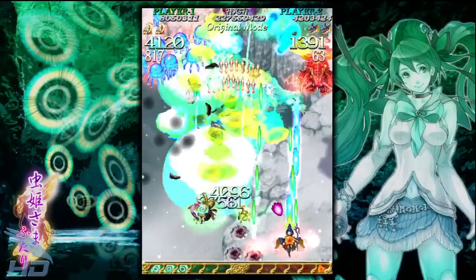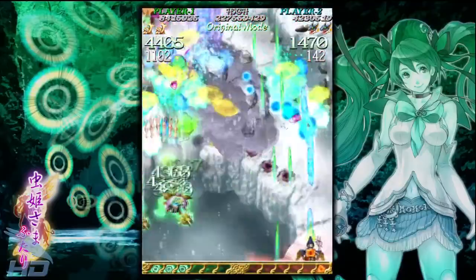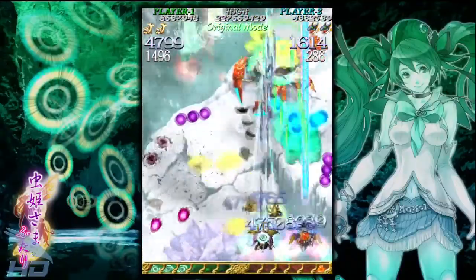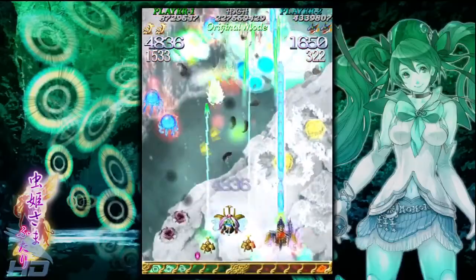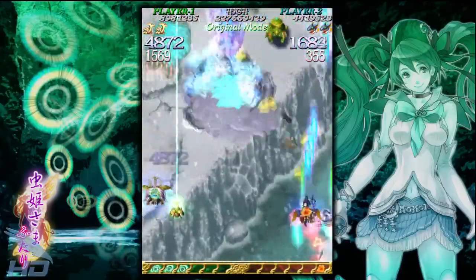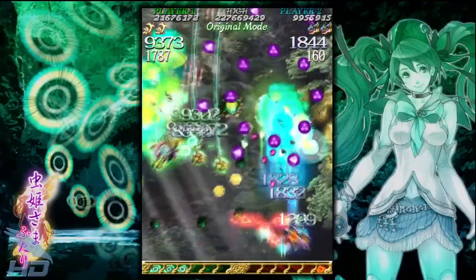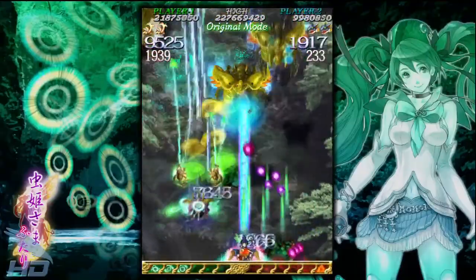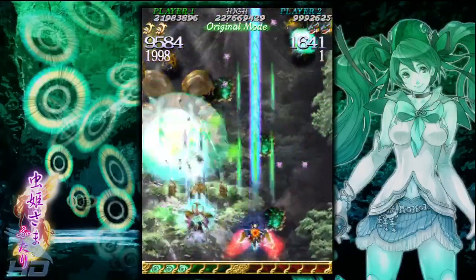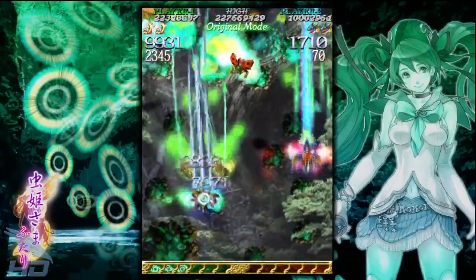Gameplay-wise, Mushihimesama Futari adheres to a typical set of Cave-style rules that we have seen time and time again in other reviews such as Akai Kitana and Dodan Pachi. The basic movement is a standard eight-directional system and fairly speedy, yet precise enough to navigate swarms of bullets all day long. Movement speed is, as always, dependent on what is being fired. But in this game, players can opt for a bit of variety from the Cave norm. After selecting your character, you must choose between normal and abnormal fire. With normal, the main rapid shot can continuously be fired without any kind of speed penalty. But there is also the beam type shot which, while more powerful, will cut your movement rate in half. Often times, this reduced movement rate will help in more precisely avoiding the more dense bullet patterns you'll have to traverse.